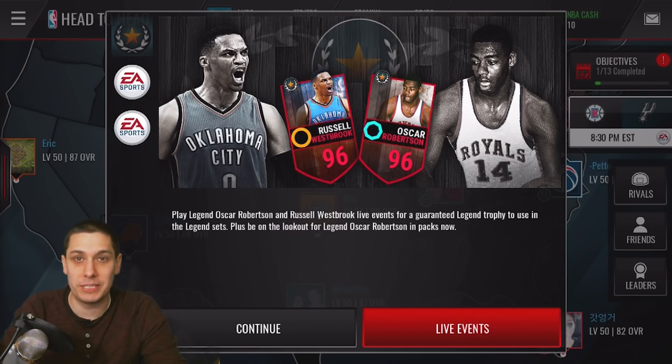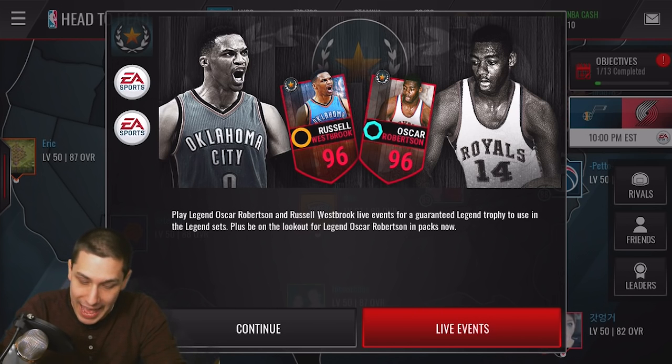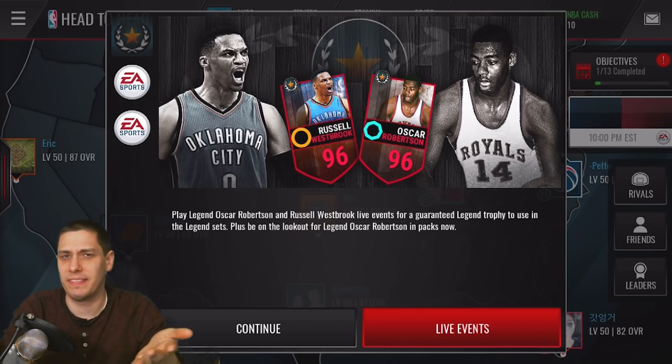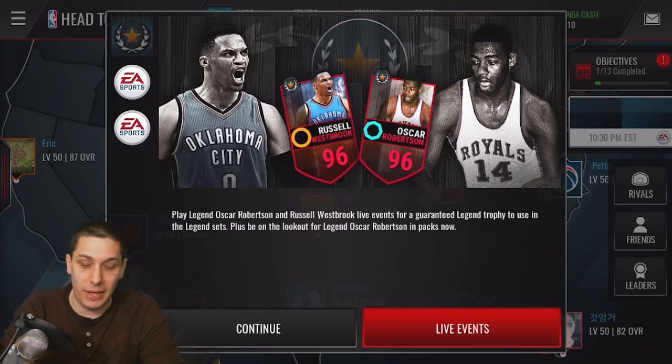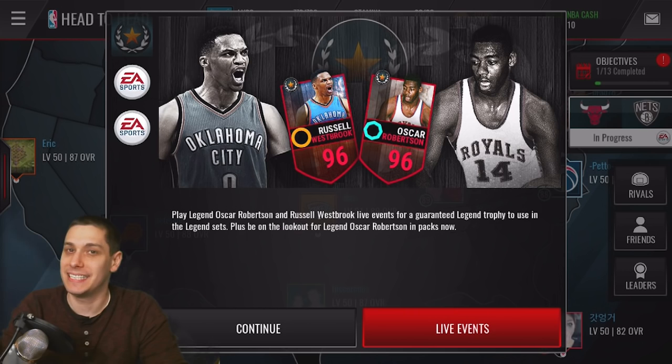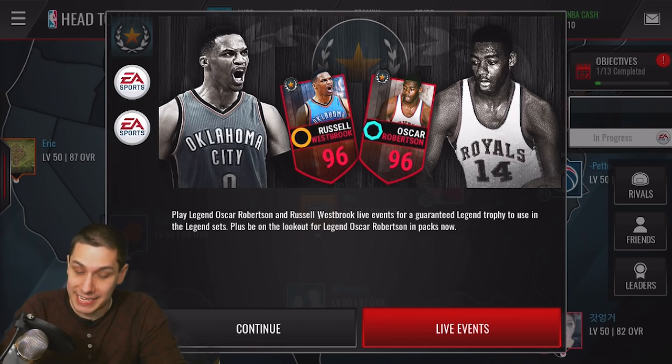This card goes along with Russell Westbrook tying the record that Oscar Robertson had. I think Russell Westbrook had to get another triple-double or something along those lines, but he's averaged a triple-double for the entire season — the first time that's happened since 1962. So in order to commemorate that, they're also putting in a 96 Oscar Robertson.